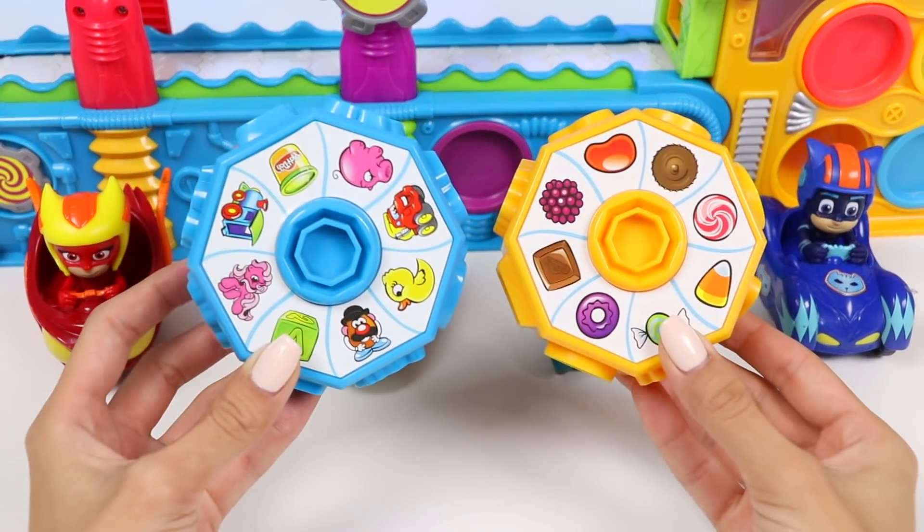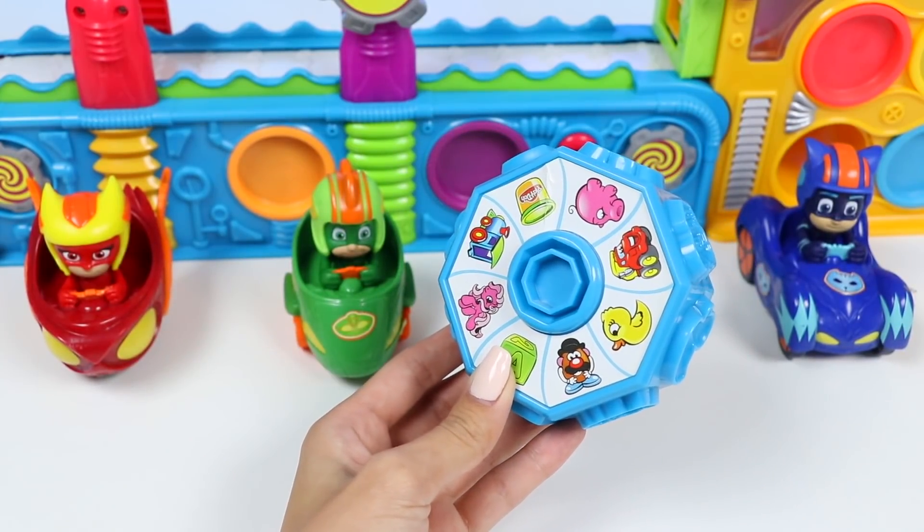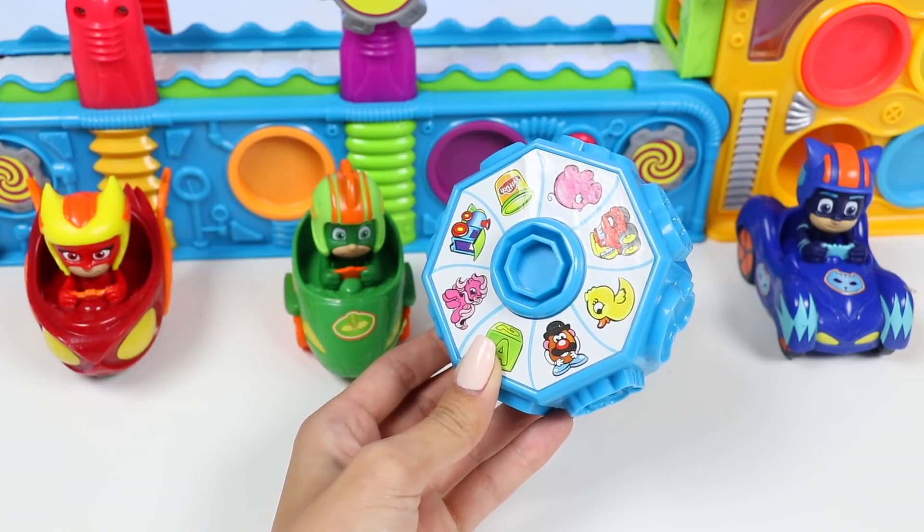Now that you guys know the rules, why don't Gekko and Owlette go first? I want the potato head with the mustache! There's so many choices — I think I'll go with the cute little piggy!